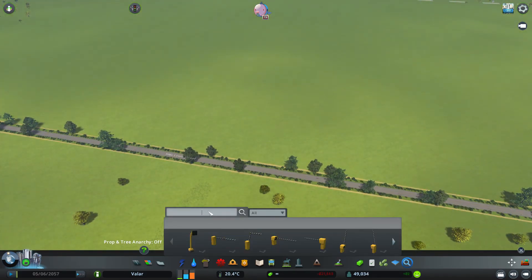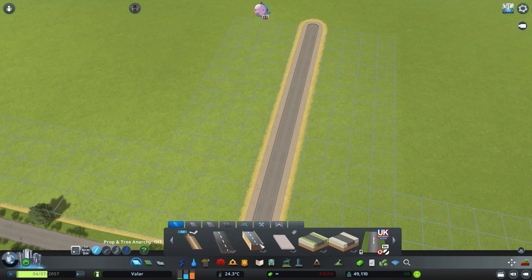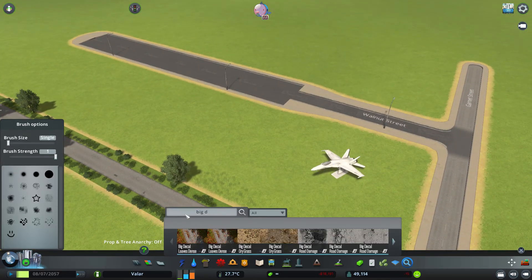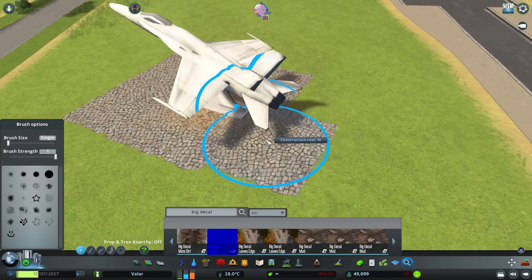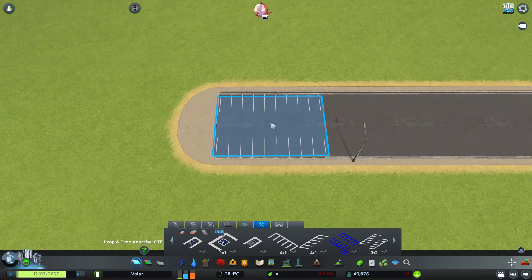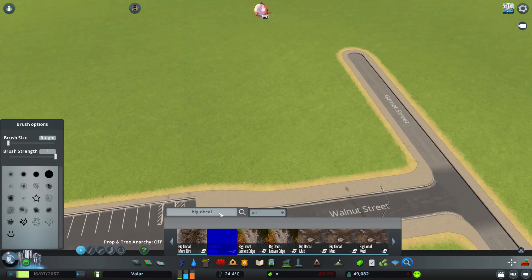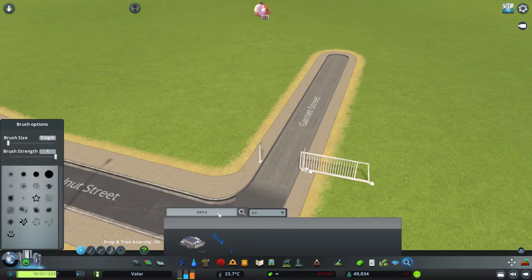I completely got rid of all the trees and made a nice flat area so we could have a runway with good sight lines — which is what you'd want from an air force base. Just before the gate I put in a little visitors car park, because when I went to visit some of the ones up in Lincolnshire that's what they had — a little car park just outside the main security checkpoint for people who wanted to pull up and have a look around.